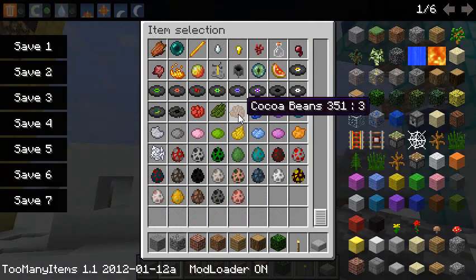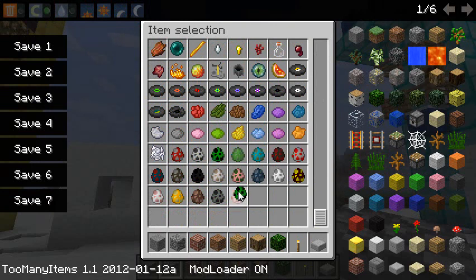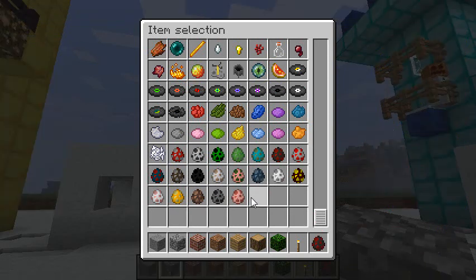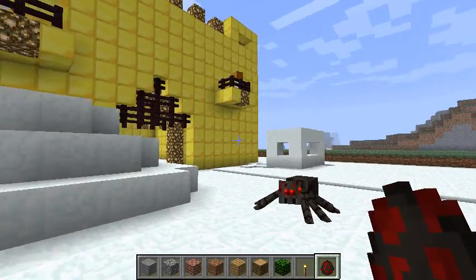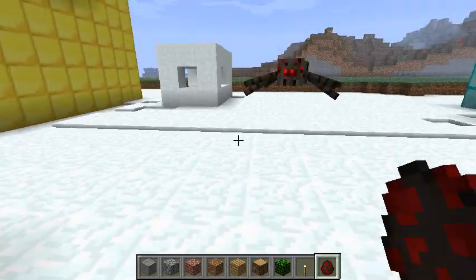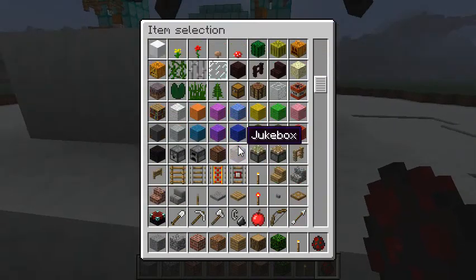Let me just set time to sunrise. Then we'll go ahead and spawn in... I'm not really sure what limits they have, like, do certain things work and certain things don't? Let me see if this works. Do they throw stuff at it? Come here, spider. No, they don't throw stuff at it.